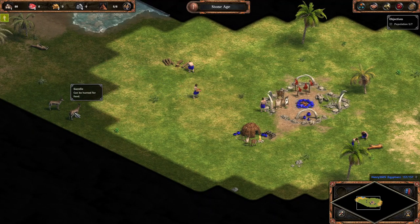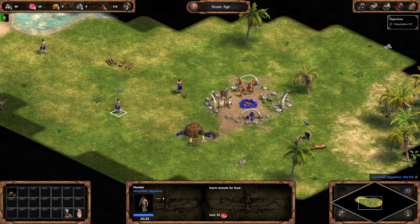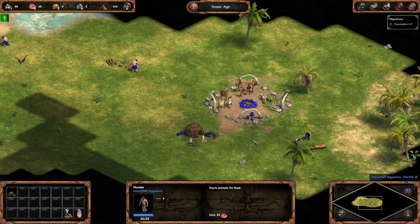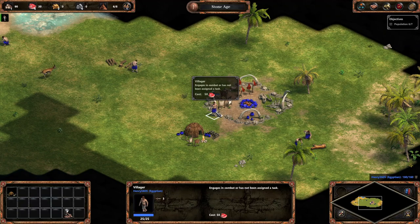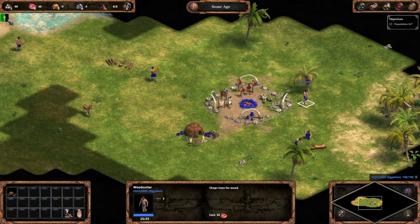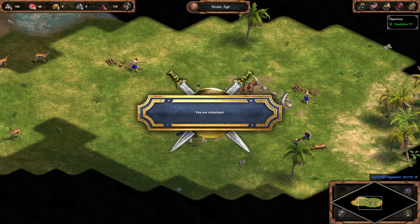The villager is bringing back meat. Do we want to get another gazelle for more food or do we just leave it like that? I think that's good. We have a population of five over seven. I think we just got another villager. We have 90 wood, 30 meat, and another villager. We need one more villager which is just being created. At the top left you can see there is a villager being created - the green bar shows how long it will take. And we are victorious!